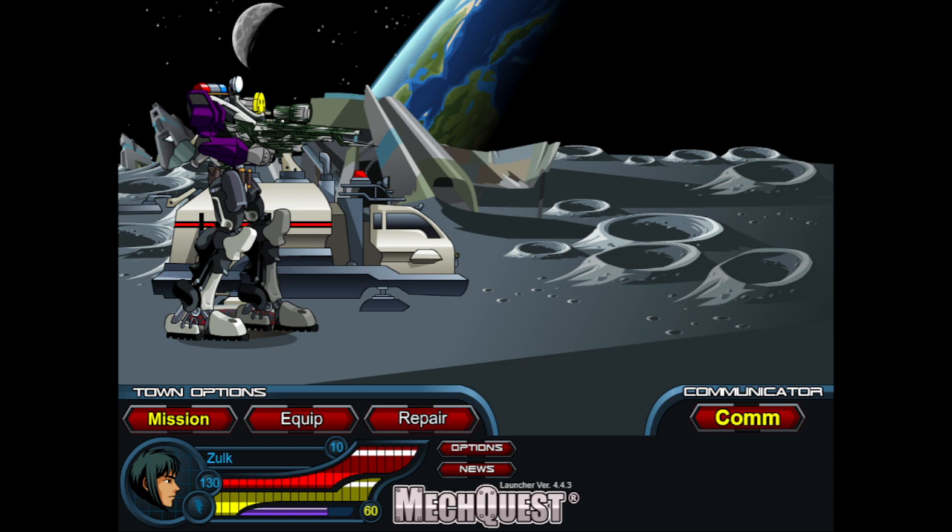Hey guys, Zulkaris here, welcome back to Make Quest. As you can see I swapped out my mecha for the police mecha - I've never used this one before. I did a few test runs and noticed the police mecha is a good glass cannon: very bad HP and very low EP, but very high regen for its level, which allows you to equip more powerful and energy-draining equipment. Even some of its default weapons can do a ton of damage.